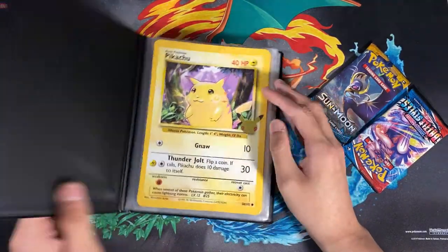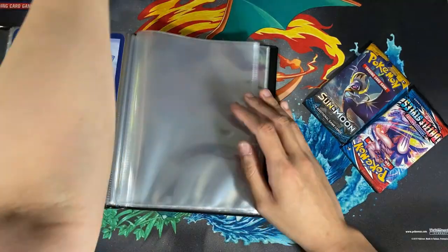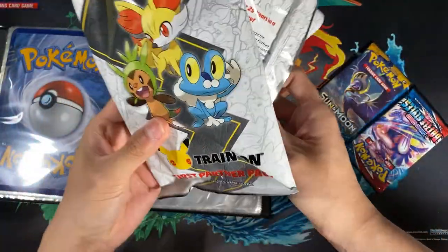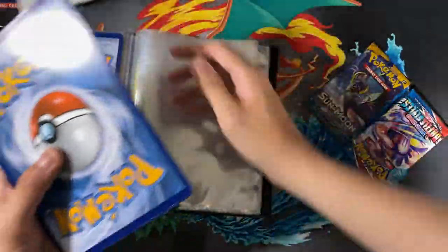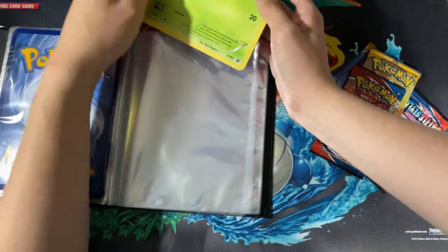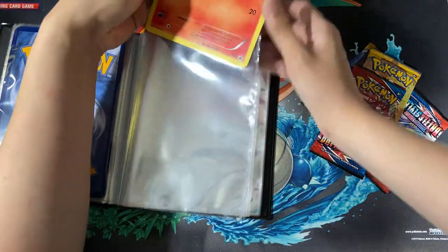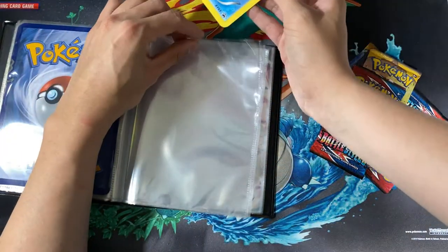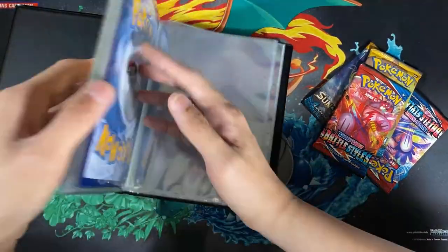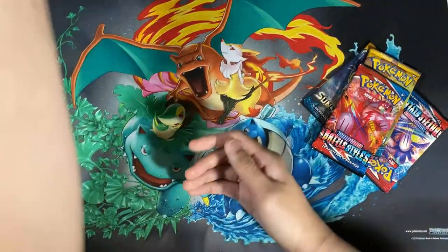I really appreciate that local game store near me. I'm trying to finish out this binder, and hopefully I'll be prepared for the next month and have it on schedule. For this month I managed to get it on time because both months so far have been Battle Style packs in Sun and Moon. So far we're up to date with the binder and I'm pretty excited — we're so close to finishing out this year for the 25th Anniversary binder.